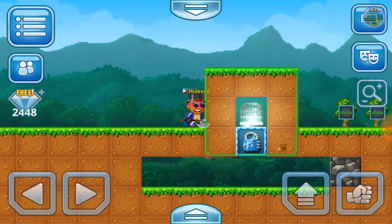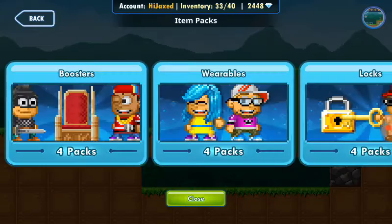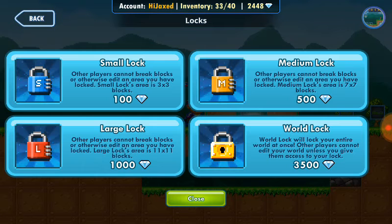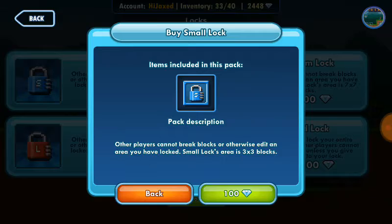So you can buy a small lock. After that, what you wanna do is press back, press Items, and then press Locks, so that you wanna buy a small lock — but in this case I already did.